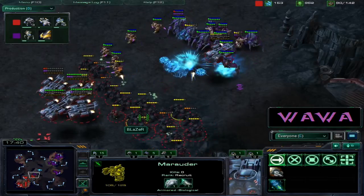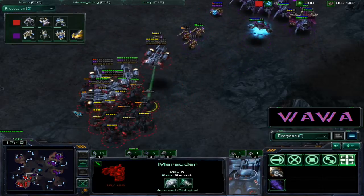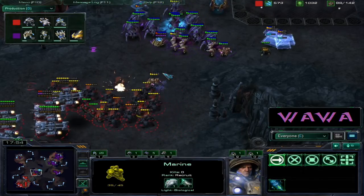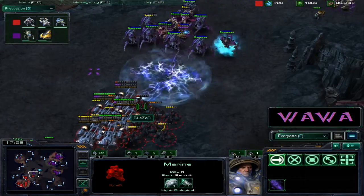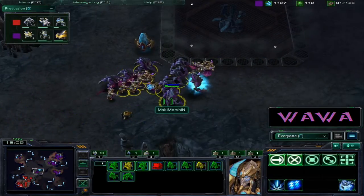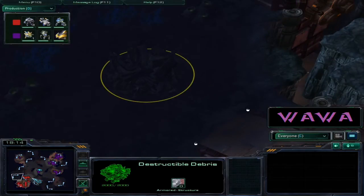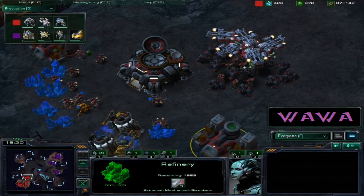Marauders are the anti-storm units - they do survive better against psionic storms compared to marines. Morbin is poking in a bit more, but those marauders keep chipping away at the zealot army. Zealots going down one by one. Finally Morbin commits fully, forcing Blazer to move back. Blazer needs to think fast - though Morbin does have a one base lead, Blazer is still on a two base operation.